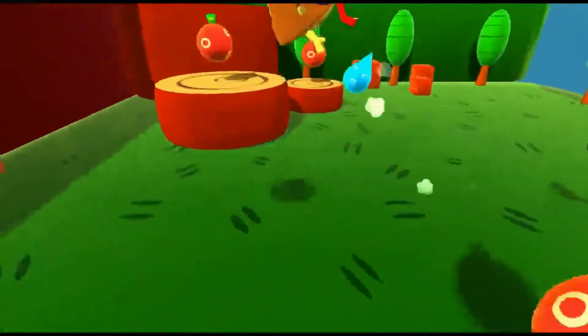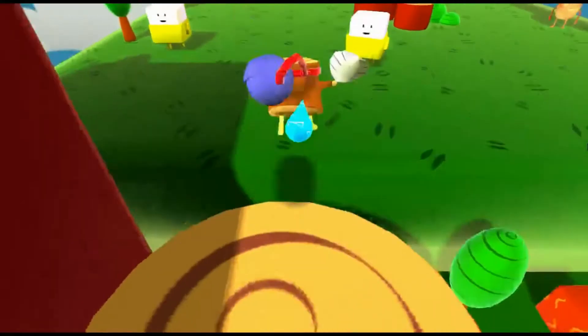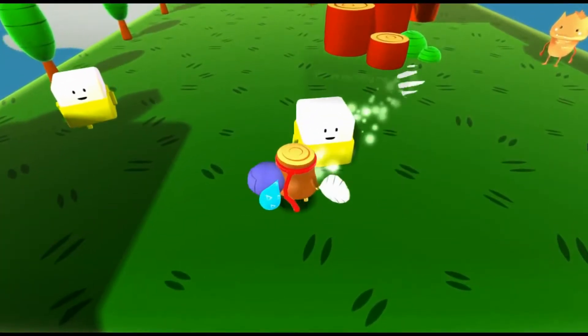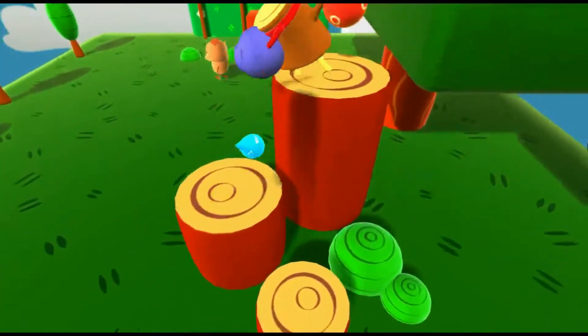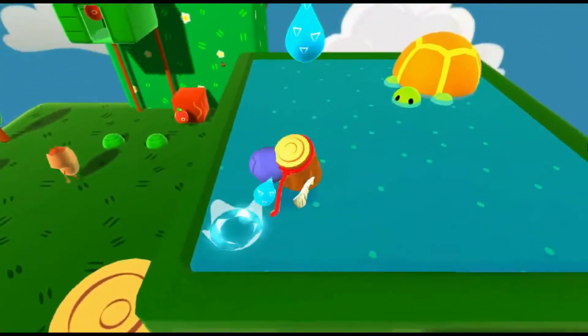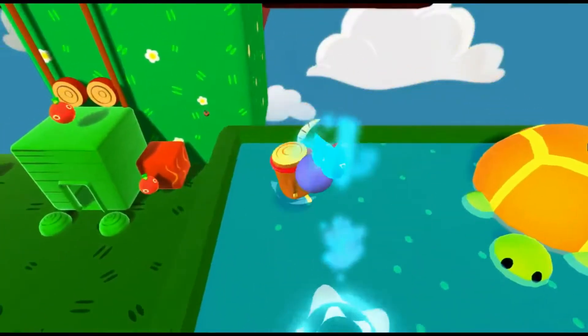We're trying to save the world from dying of thirst. It's a very important quest for such a little guy. These are the only friendly creatures in the game, and if we hit them, they ask why we're hurting them with a frowny face. Why would we hurt them?